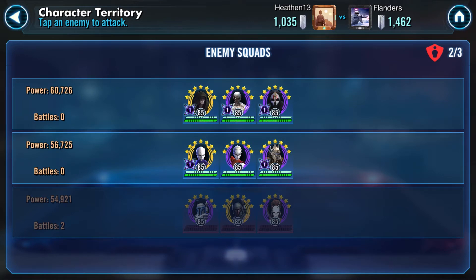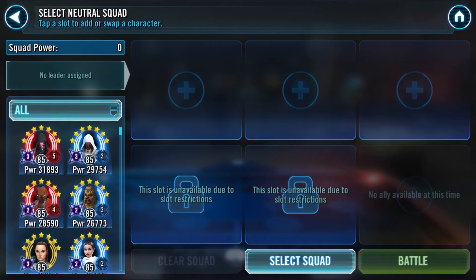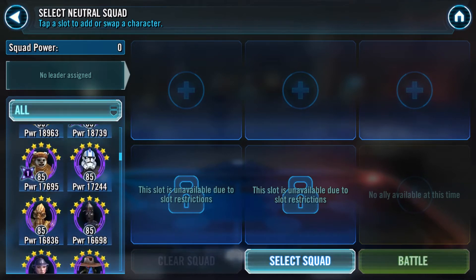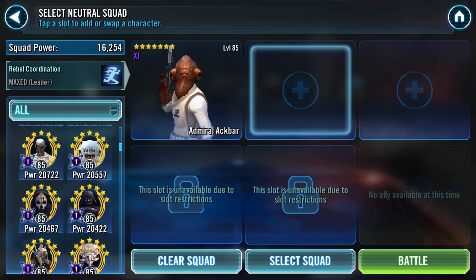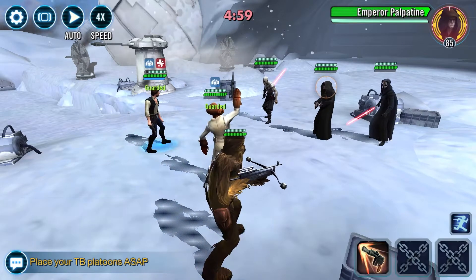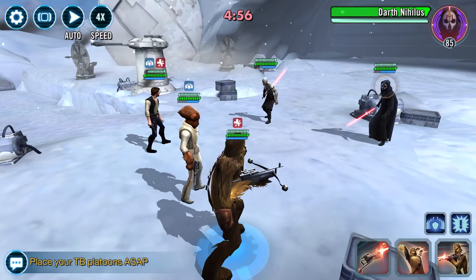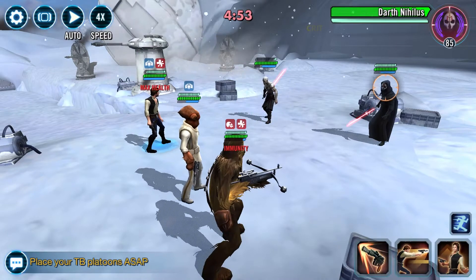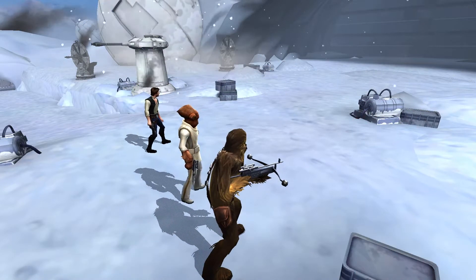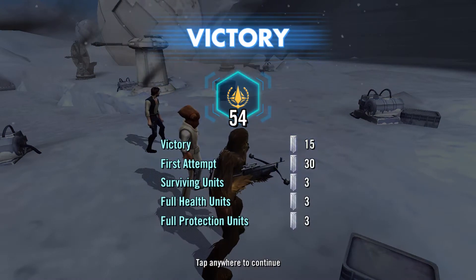My initial plan was to use CLS against Palpatine, but I decided to bring in Chewie and Han with a different Rebels lead. Since I already used C-3PO I'm probably not doing the machine gun Leia, so I have Ackbar available. My Ackbar is only gear 11 and I don't really care — Chewie and Han are going to do all the work. Ackbar just gives them a little speed up. Palpatine's already gone. I stun Nihilus, switch back to Sion and take him out, then one more hit on Nihilus. Full banners there even without bringing CLS.